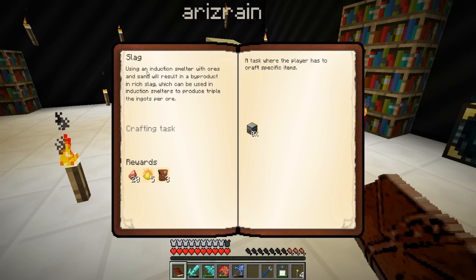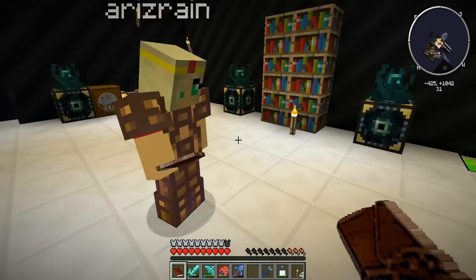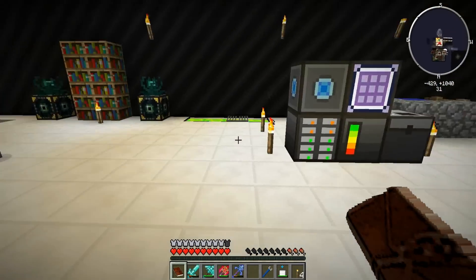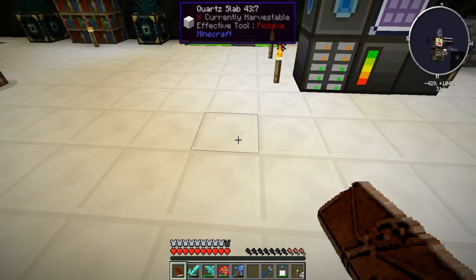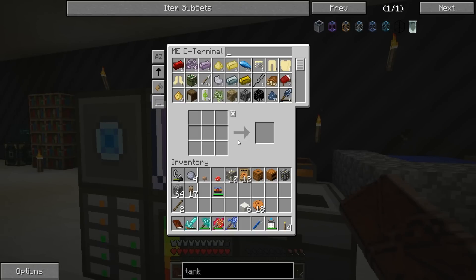Slag - that was a good one. Using an induction smelter with ores and sand will result in a byproduct of rich slag. Rich creamy slag, which can be used in induction smelters to produce triple the ingots per ore! That gives us pyrotheum - that's the thing I needed earlier! Oh, it's a tangled web, Patty. I need to make an induction smelter.